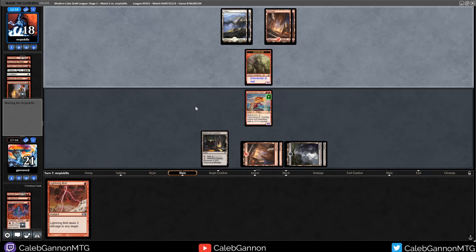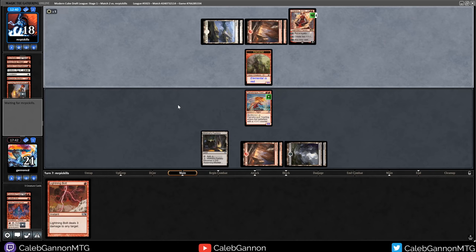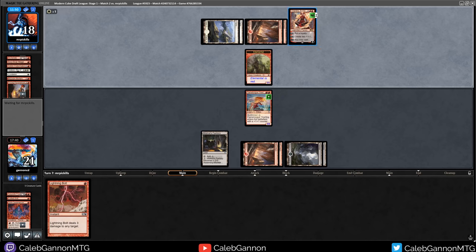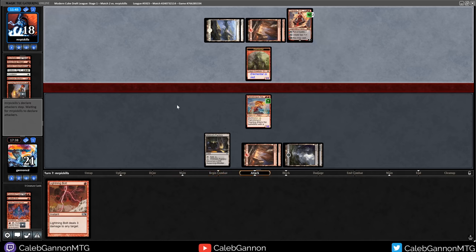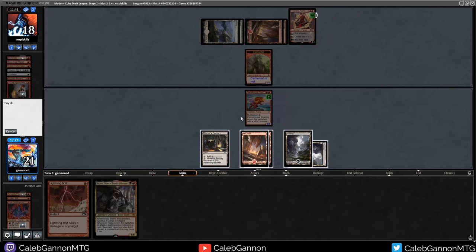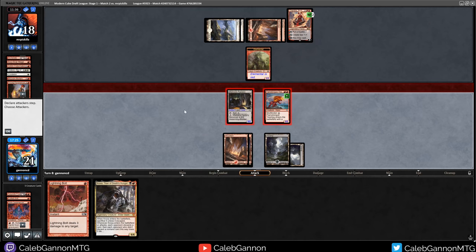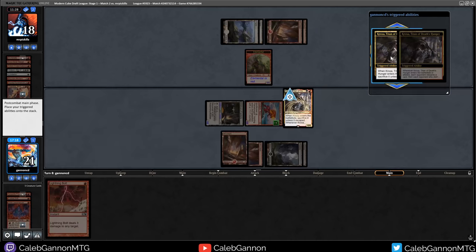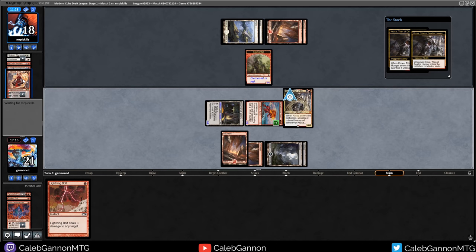We get to play a big Flametongue Yearling with Multi Kicker - because not having one toughness is pretty important. This is going to snipe the Pyromancer. They have two cards in hand - they have like seven drops in their deck too. They get to play Chandra, but they don't have any spells to cast. I'm going to draw my Chandra eventually and that's going to be huge. They target Mizzium Mortars - maybe they think it's like you cast it for free or something. Well, I'm not complaining about how that turn went. They just suicided their Chandra for no reason. Kroxa's good too. Let's kill Chandra. Attack Chandra. Then we get to play Kroxa, snipe a card out of their hand.